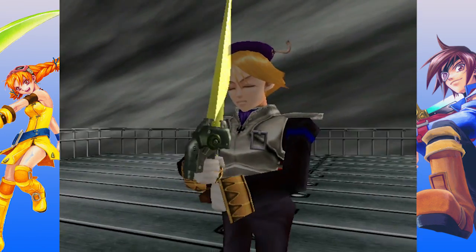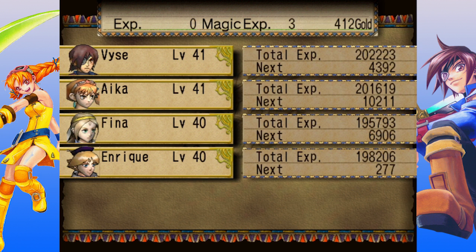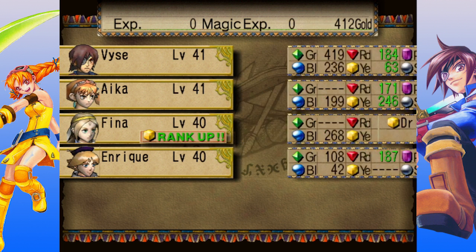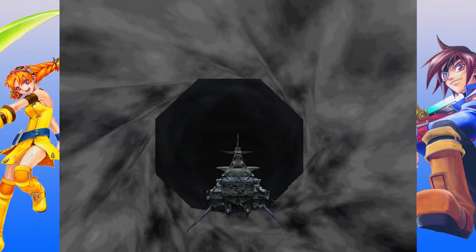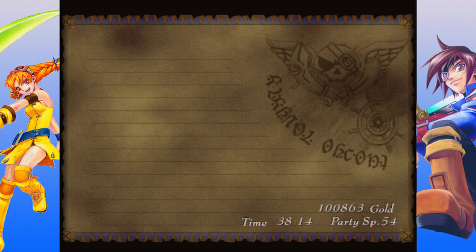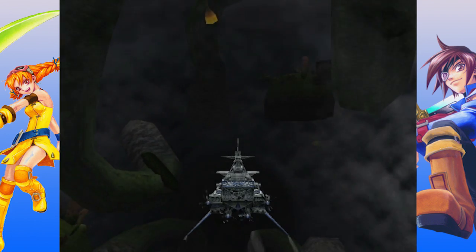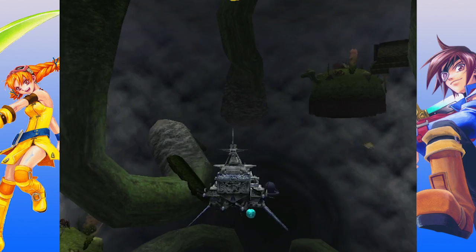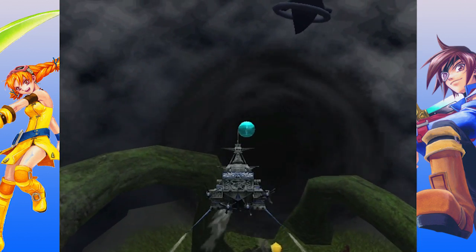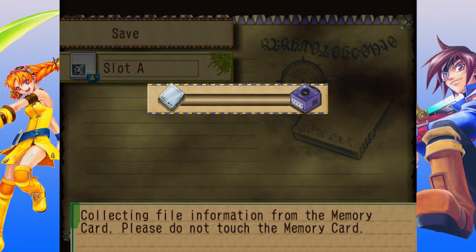An utter victory. Yellow rank up. Does that mean Fina is now maxed out on yellow magic? Not yet. There it is — and our save point. So let's utilise the save point.